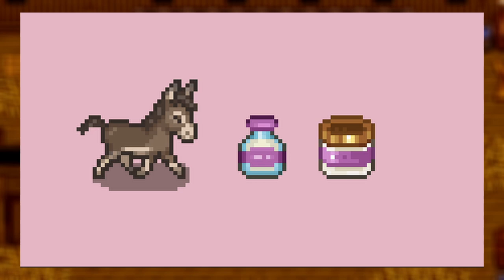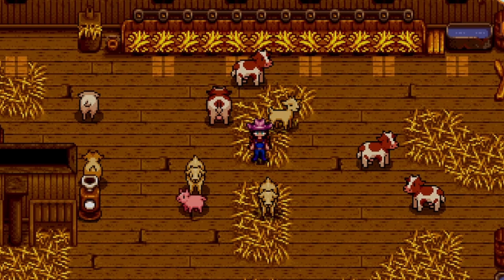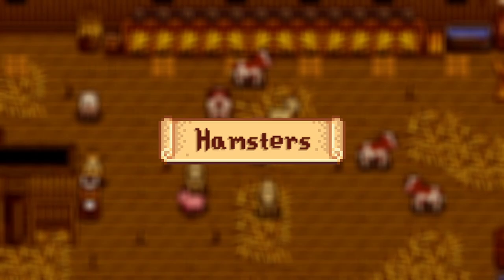Up next we have the Donkeys mod, which adds a donkey as a brand new farm animal and also adds in donkey milk and face cream made out of donkey milk. You will need a deluxe barn for this one, and to make the face cream you just put the milk in the oil maker. I love that these mods don't only bring new animals but also a new gameplay element.